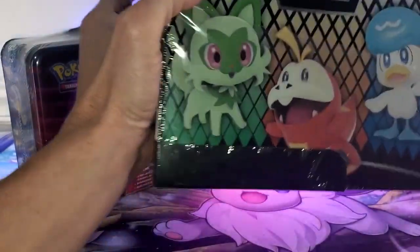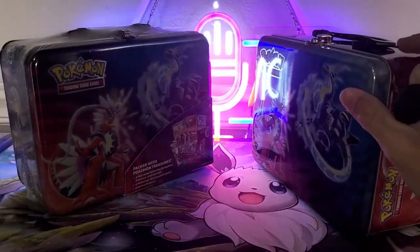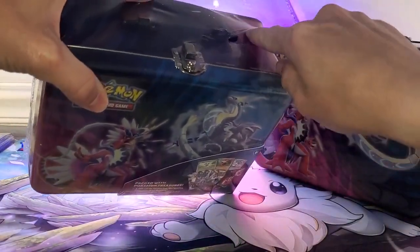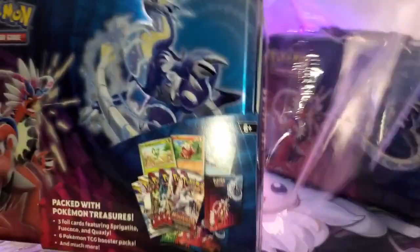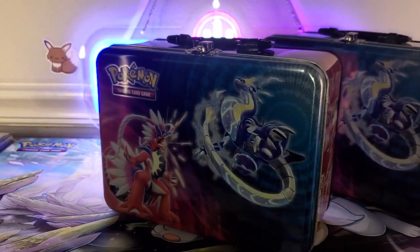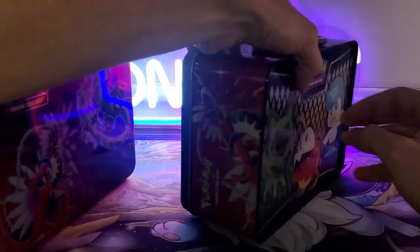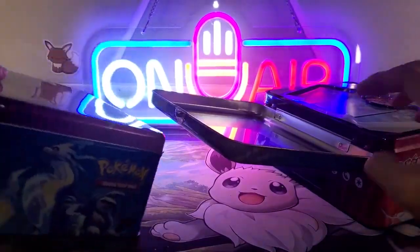I'll go ahead and open both of these up, set the Silver Tempest packs to the side, and go through the Paldea Evolved and Scarlet and Violet Base packs first. I saw Opossum Bud's video, and I set out to try to locate these Collector's Chests. When I watched CTR's video it looked like he was having the time of his life for once - he wasn't chucking cards or throwing his stress balls across the room.